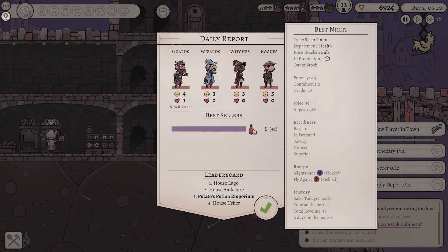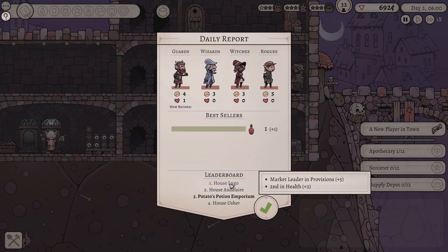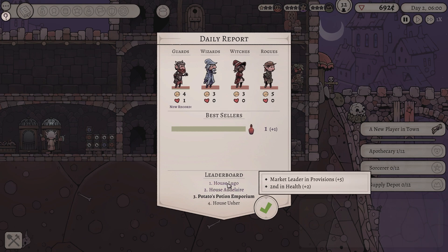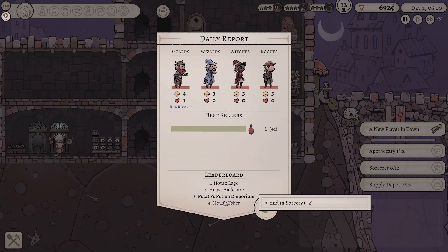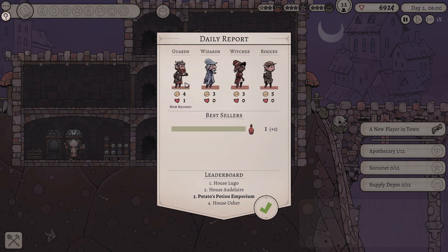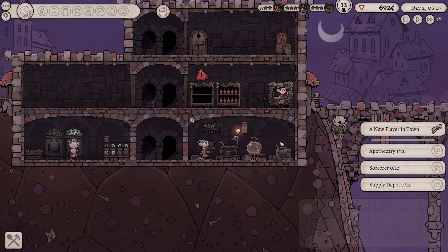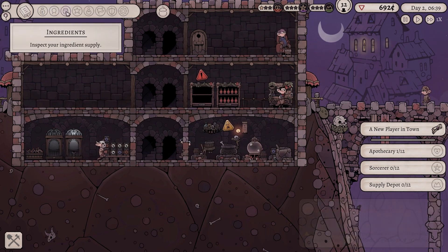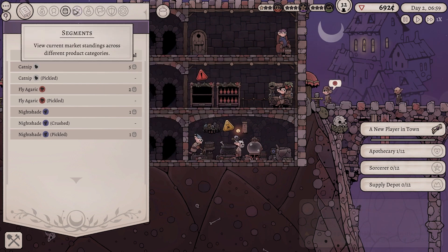Daily report. The report is in. We sold one potion. To be fair, we only started stocking the potion towards the end of the day. Does anyone do health? Second in health? Wait, who's first in health? I don't know who's first in health. Either way, we literally had one customer, but we only started stocking the potion towards the end of the day. So that's not really that bad, is it? I don't think so. Either way, how are we doing? Ingredients - we got plenty of ingredients, I think, on the whole. That's good.